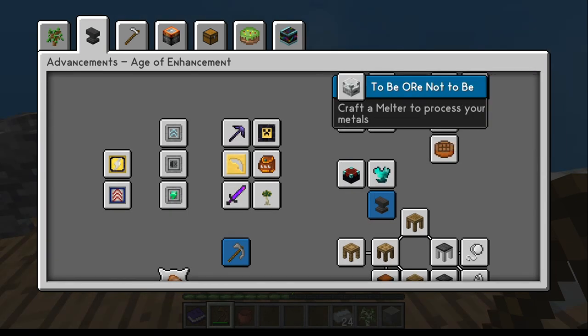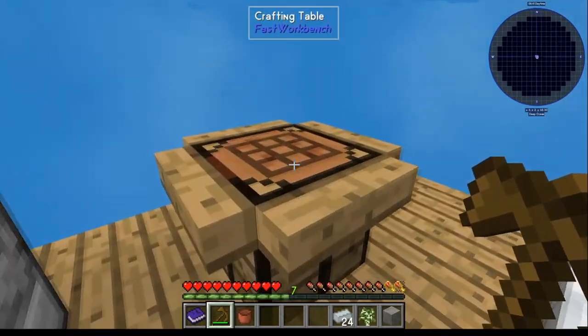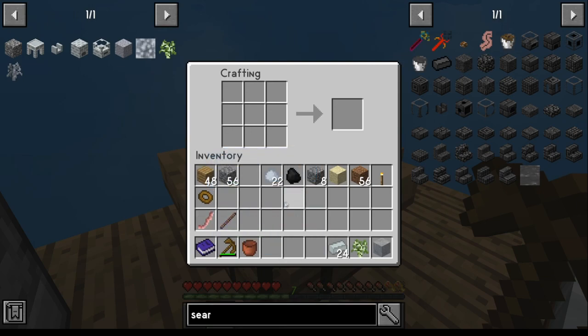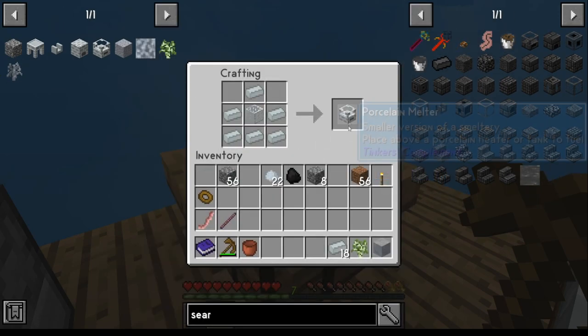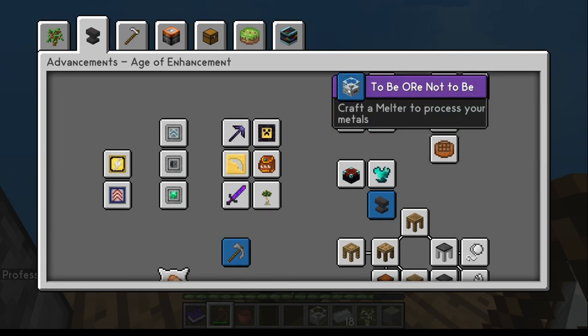Step one is we're going to need a melter. Once we get done making all our porcelain, we're going to have 24 porcelain. For the melter you're also going to need a piece of glass — that's going to be a piece of sand that we cook. Providing you get the porcelain in hand, that will be your melter, and that gets that achievement.